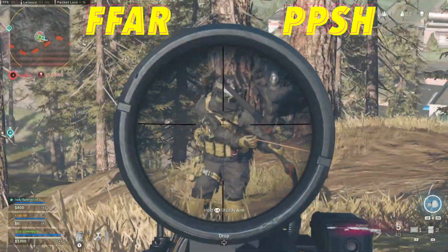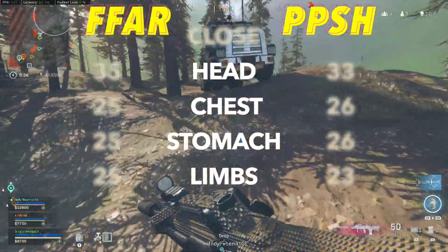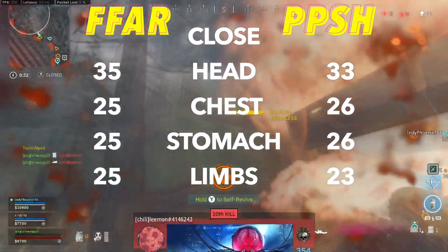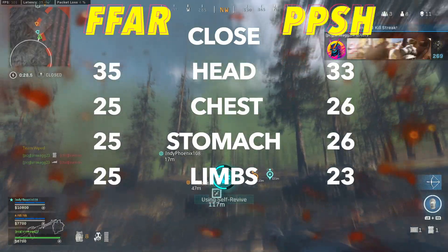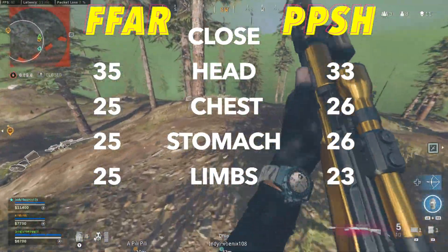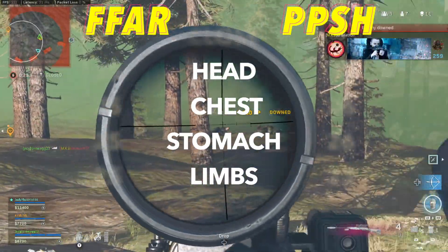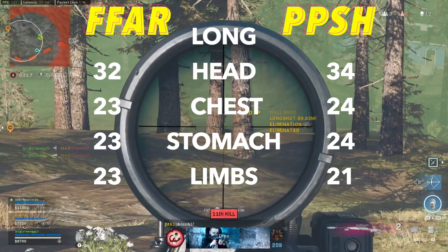If we're going to look at a full damage breakdown, we're going to be looking at head, chest, stomach, and limb damage. We can see that the FFAR has consistent damage from the chest to limbs, which makes the weapon easy to use while being super consistent. The PPSH does have a damage drop off from the stomach to the limbs. The best weapons typically don't have damage drop offs from chest to stomach, which they both meet that criteria — meaning the TTK won't get any worse if you're aiming too low on the torso, and that is a very good formula for weapons within Warzone.